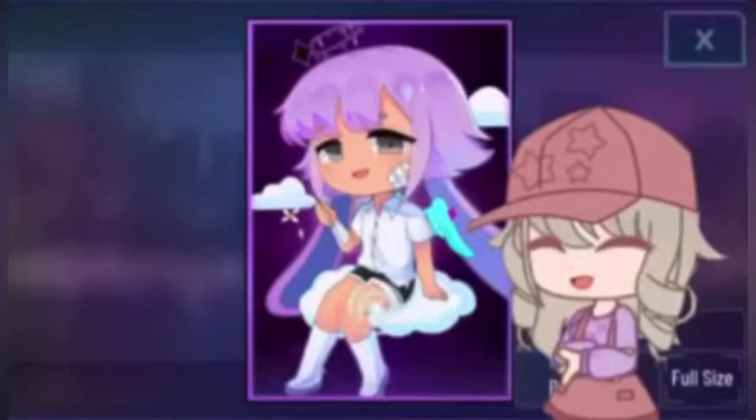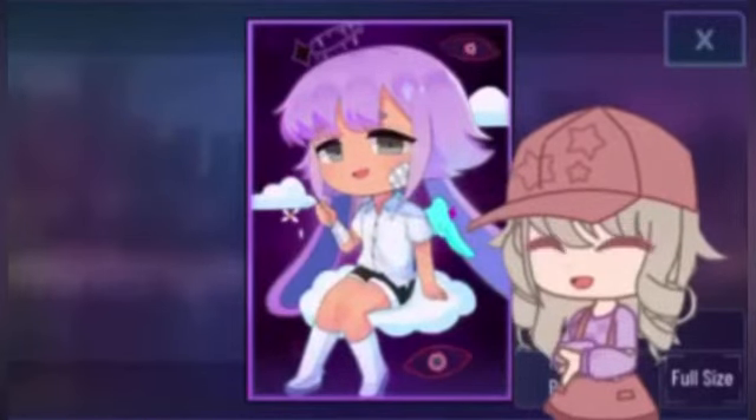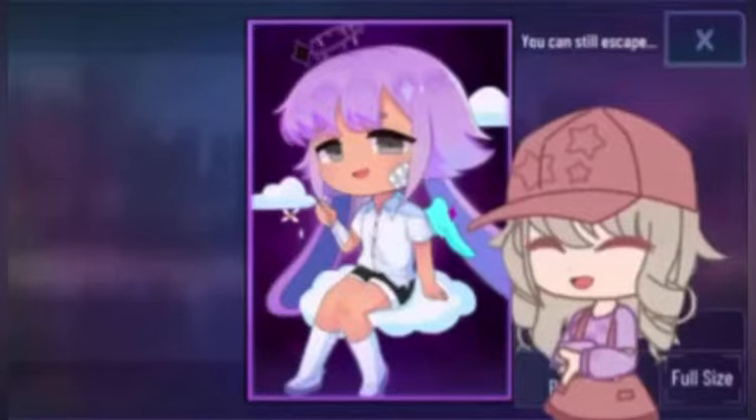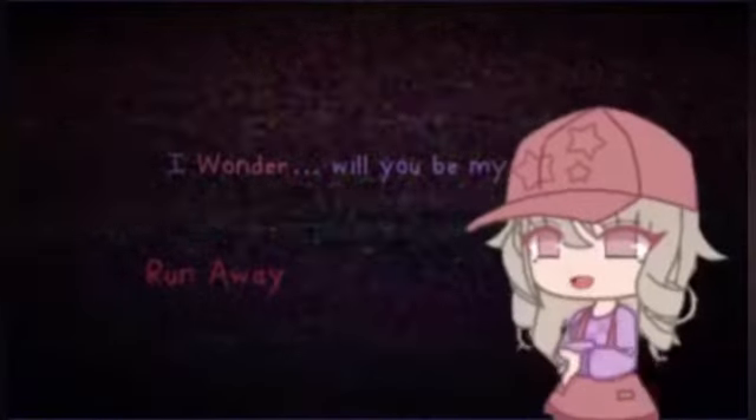Go to enhance and click the eye. Tap anywhere and it will show red eyes and this text. Click 'run away' if you don't want to fight the boss.